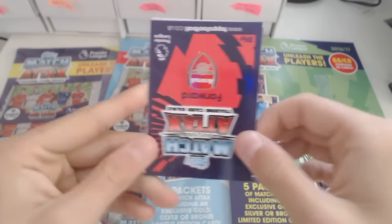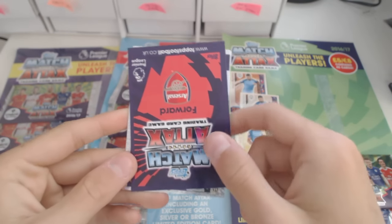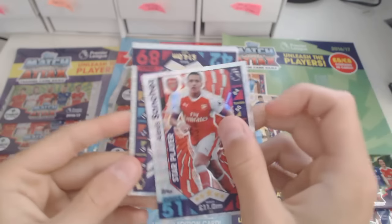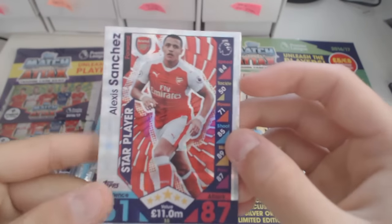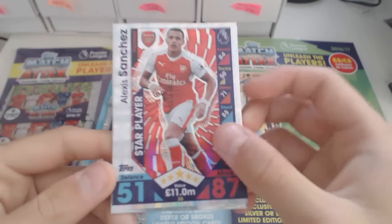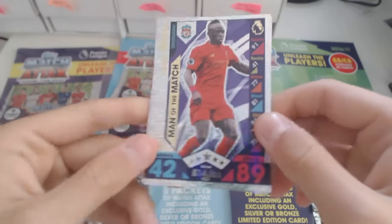I'm still new to these cards, I don't know what they could be. But come on — Alexis Sanchez! Freestyler. And it is an Alexis Sanchez star player. Not bad — look at that. Alexis Sanchez star player, 87 attack, 51 defence.